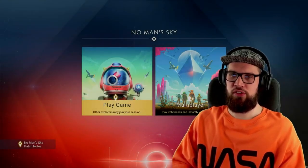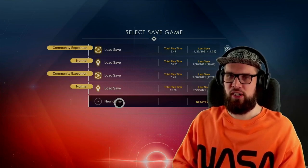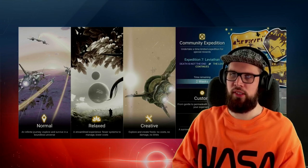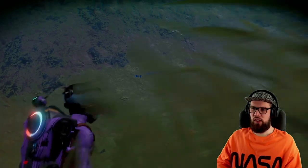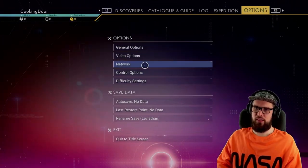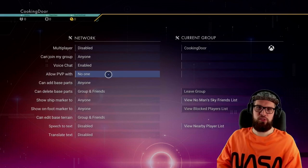To start the expedition you will have to select 'Play a Game' from the main menu and then select an empty save file. Go to the Community Expedition and you'll see that the 7th expedition Leviathan is now running and will remain for 2 weeks up until the 5th of January. Select it and the game should load up. After you've woken up, the very first thing I would like to do — especially on this expedition as it is on survival mode — is to go to the options, select the network options, and make sure that Allow PvP is set to No One, as this will disable PvP.